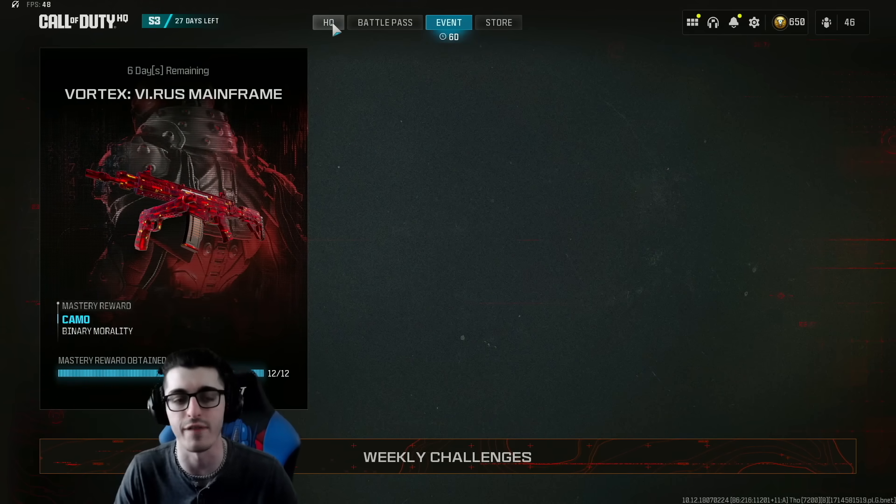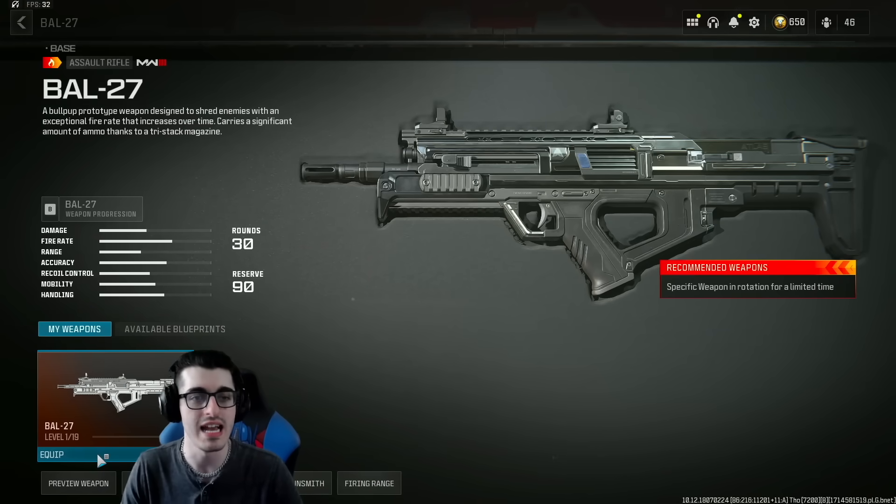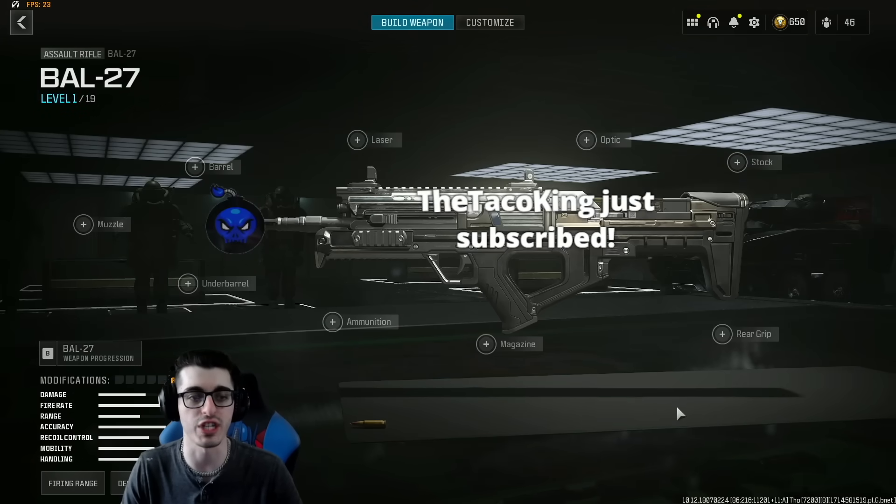A new event will start a week from today — that's the UAV event as part of the COD Endowment. We'll talk more about that as more information gets figured out. But as you can see, when you go to assault rifles, once you've unlocked the BAL-27, it is located right there.